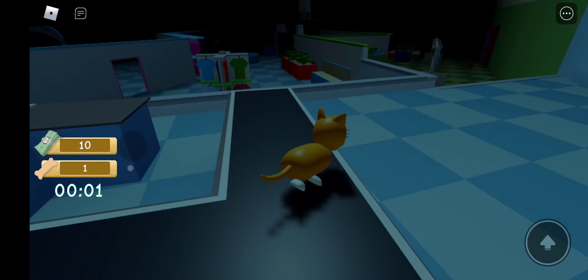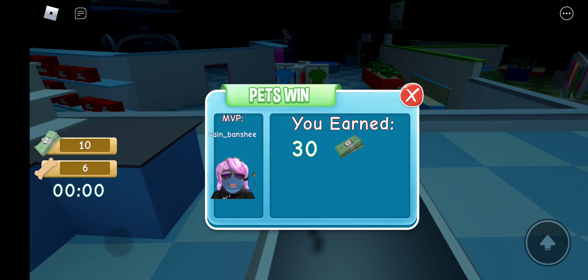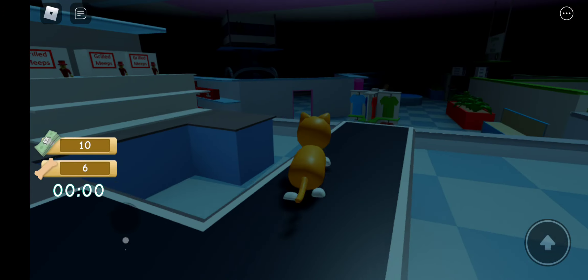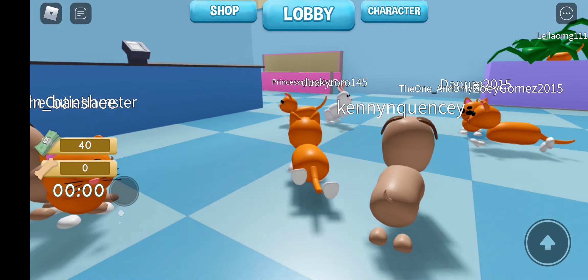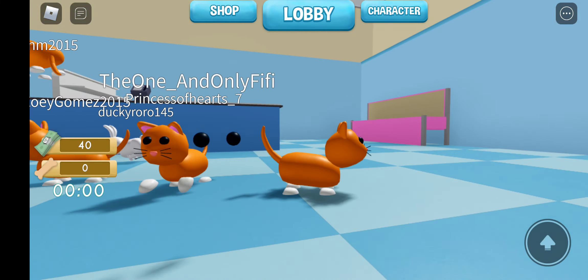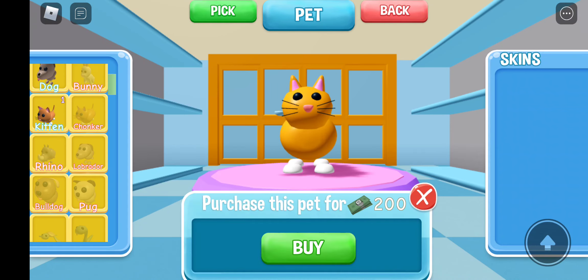The mode I was just playing was called hide-and-seek. If you win you get money. This is the lobby where everyone is as a pet. There's just a pair of floating eyes — that's completely normal. Oh, we're just a pair of floating eyes.